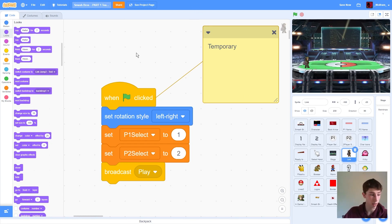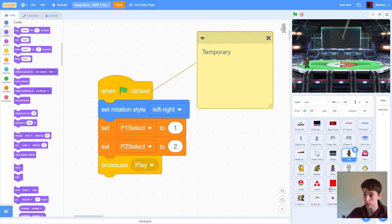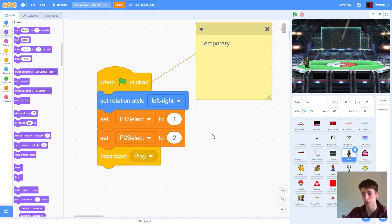Once you guys have that downloaded, it's time to start implementing the code. First things first, we're going to go down to the Link sprite at the bottom here, just above my face. We're going to start off with just a little temporary block of code here. Seeing as we haven't coded the menu yet, we don't actually know who the player wants to be, so we're just going to hard code it.